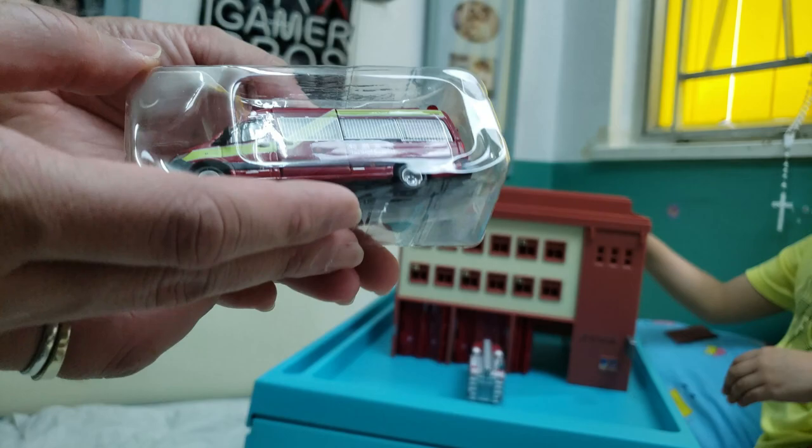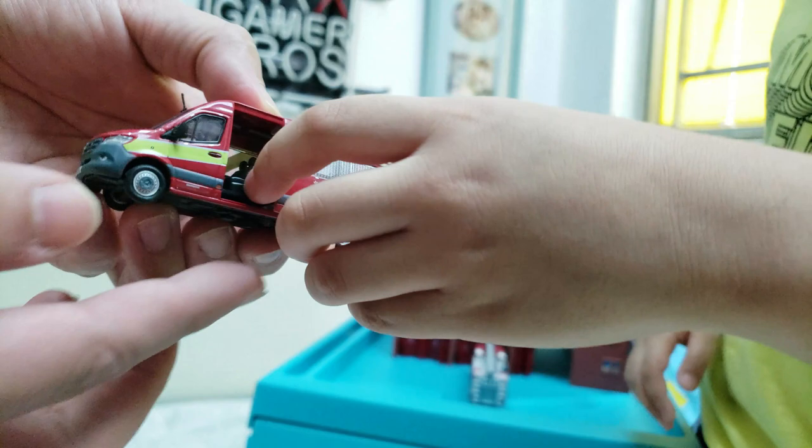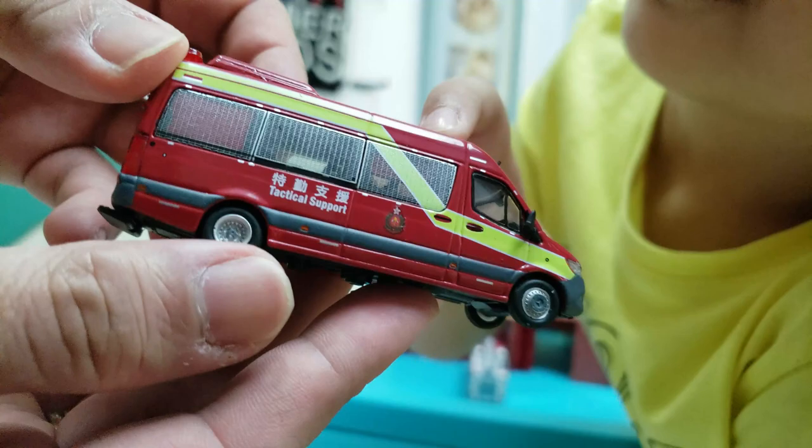Wow, pretty cool. I think the door is going to open also, JD. It does open, so the fireman can go inside. Look at the details of that — there's the antenna. Yeah, there's an antenna in front. Pretty cool. There's a siren on the front. Yeah, tactical support. I'm fixing the tower. That's awesome. It's a Mercedes-Benz.